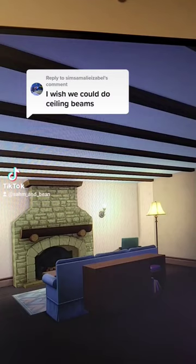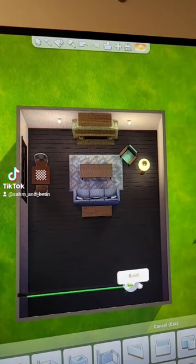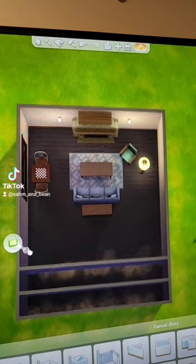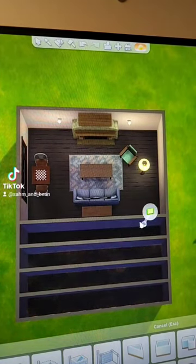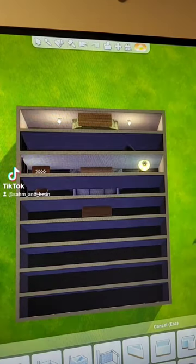If you mean something like the first one I showed you, what you have to start by doing is draw a bunch of these walls however far apart you want your beams, whether that's one or two tiles. If you turn on move objects, you can even lay out your furniture first and then just draw the wall through everything.